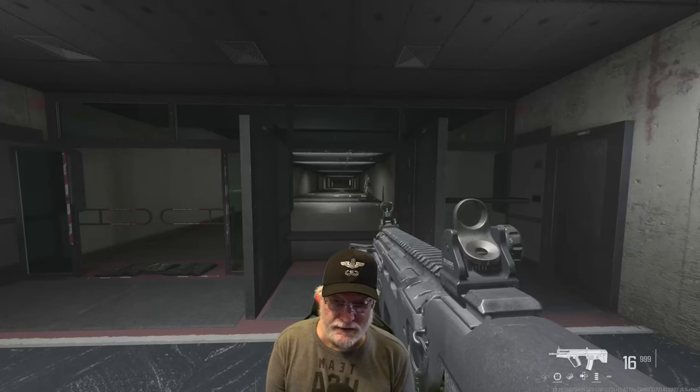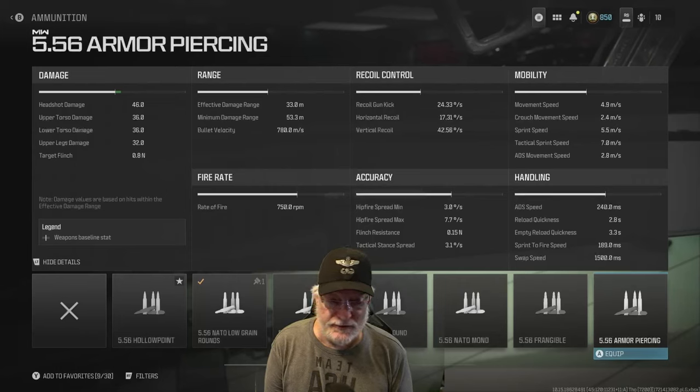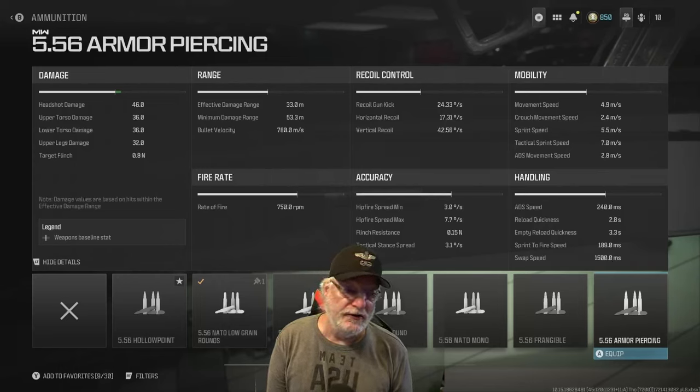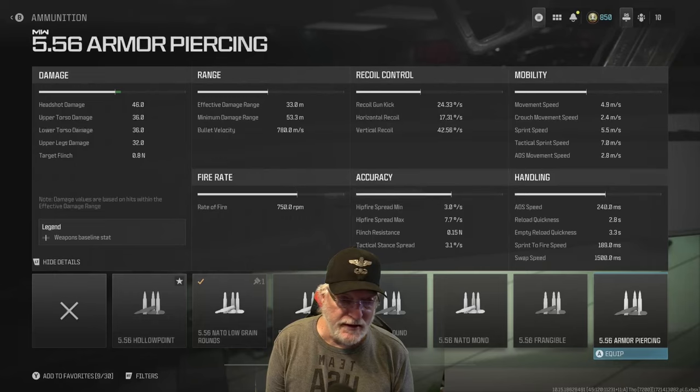With control applied, it's easily controllable. Back to the numbers: accuracy hip fire is 3 degrees per second, max is 7.7 degrees per second. Flinch resistance at 0.15 newtons. Tactical is pretty accurate at 3.1 degrees per second. Mobility is nothing to write home about — close to 5 meters per second. Crouch movement speed is 2.4 with 5.5 meters per second on the sprint.